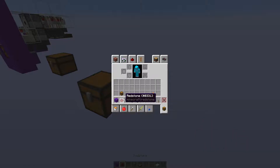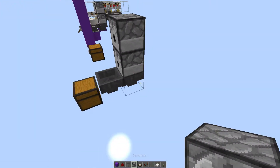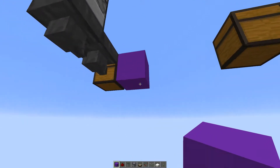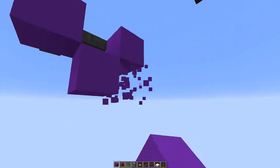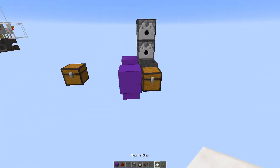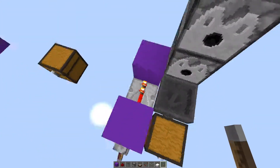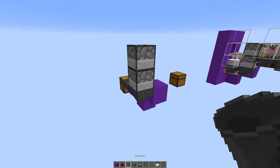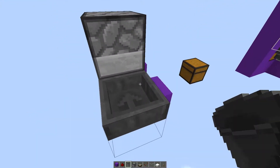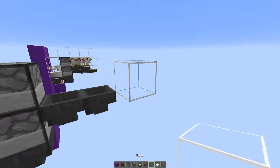We'll start by placing the chest in, then place two hoppers like this — the second one is optional, only if you want to use it as an egg farm. While we're here we might as well add in the egg farm setup with a repeater there and a lever on its face. Pull it down and you'll lock this hopper. If you don't want the egg farm you can ignore those steps. Next you want to add two hoppers here, or one if you only want the smaller build.